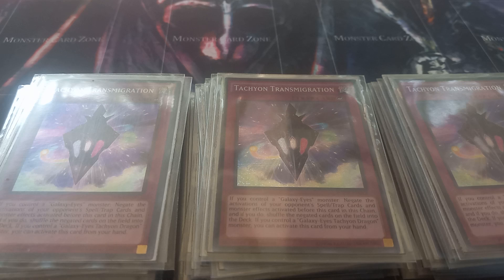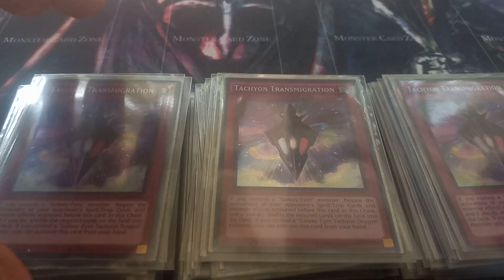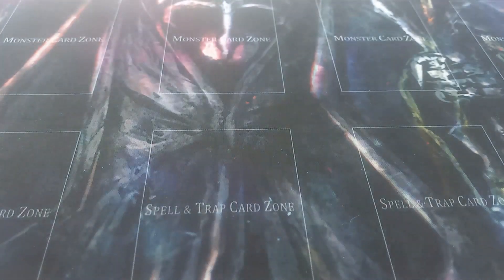This was the only time I ever won at a regional at table one — it was used against Prank-Kids, they chained five or six cards and I went chain seven with Transmigration and completely ruined their day. That is it for the main deck, which I believe is 42 cards. If you want to make it 40 you can just take out Saga of the Dragon Emperor — I'm just playing it because I thought it'd be a fun card to include.